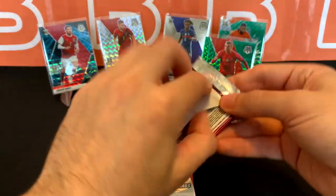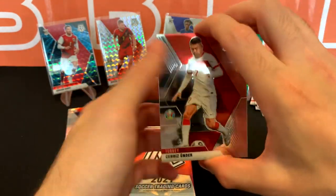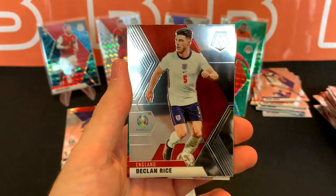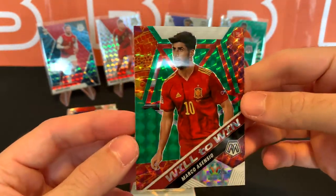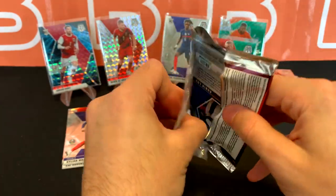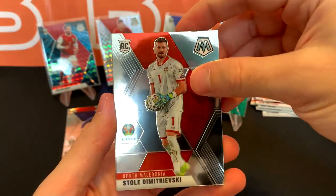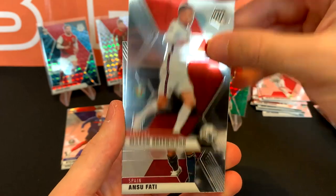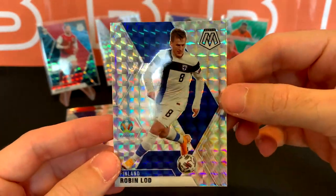What an amazing card! I think we got a second green in this one — got Yunder again, Demi, Declan Rice. And our green is going to be Ascensio. Always like Mosaic. Here's our last pack guys — this second box was definitely way better than the first one, just got lucky with that. Last four cards: Dimitrovski rookie, Mason Greenwood, got a lot of English national team players, Ansu Fati, and ending this one with Robin Lod for Finland — our Mosaic.